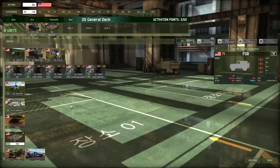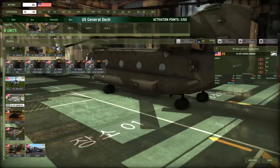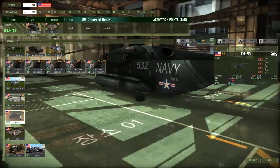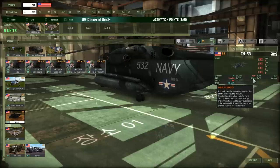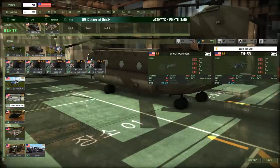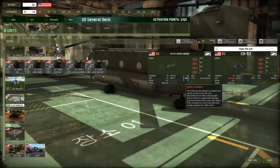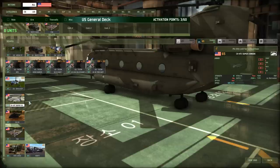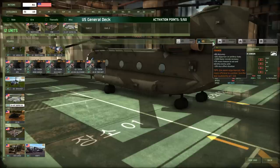Next, we need something to get resupplies to the front quickly. The USA has two different choppers to do this. The Super Chinook comes with 2,500 liters of supplies, goes 320 kph, and you get four of these — making it 10,000 liters total. Or you can go with three CH-53s at 3,700 liters each. You could say the Super Chinook gives you more flexibility — if one gets shot down you lose 2,500 liters versus 3,700. I like the flexibility that four resupply choppers gives me, so I'm going with four of these.